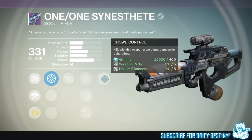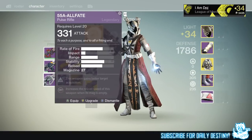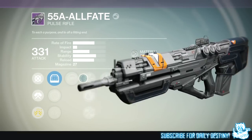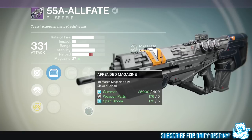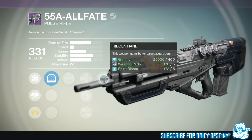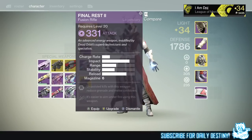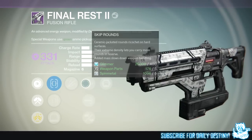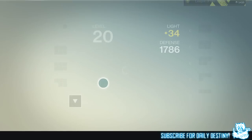What else did we get? The 55A All Fate - this one looks like it may want a re-roll. We've got spray and play, appended magazine for increased magazine size, slow reload, and hidden hand which gives better target acquisition. Yeah, I'm going to re-roll that. What else? The Final Rest Two, which is a Dead Orbit fusion rifle. It has unflinching, high caliber rounds, reinforced barrel, and army of one. I've got so many decent fusion rifles I don't need another.